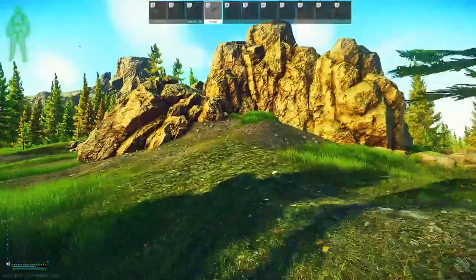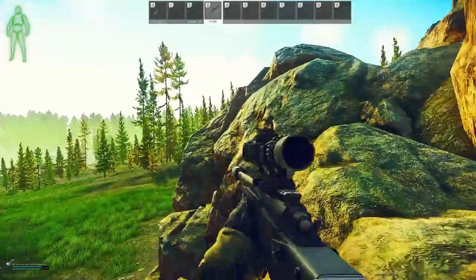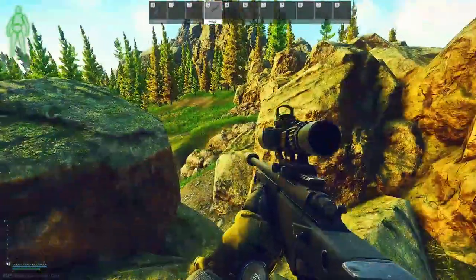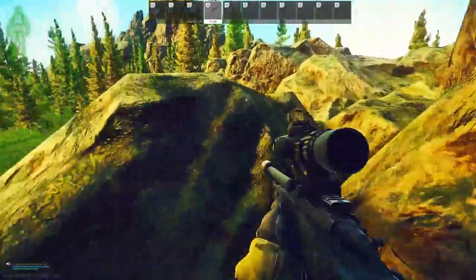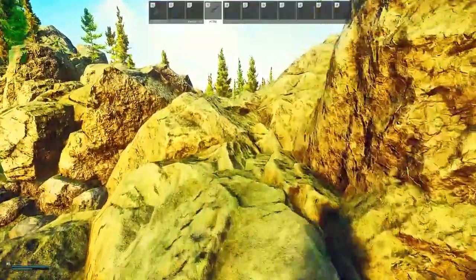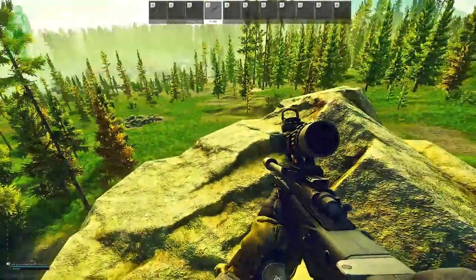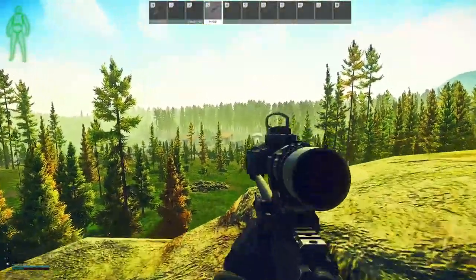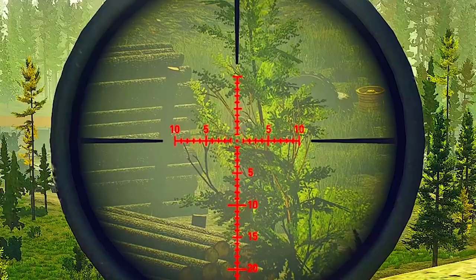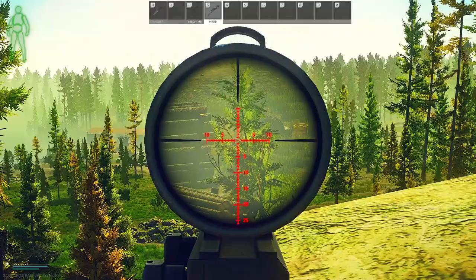Heading up onto Spine, we're not going to get any good angles unless we are very high up. Any low points where you think you can snipe him — there are trees in the way. Our first angle will be up here on the very top, on the left side of this little ridge. We can lay down for more stability, and looking at this tree, you can see him through it. Here's his gun and there's his hood.